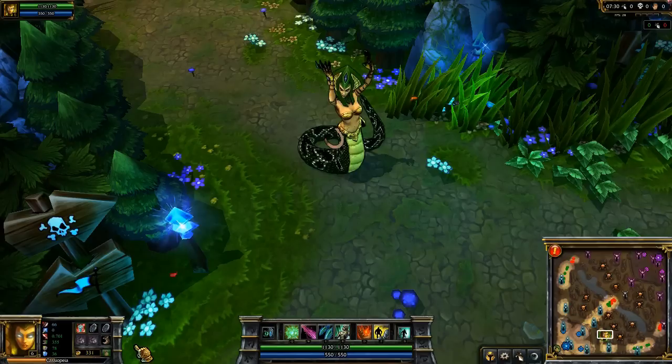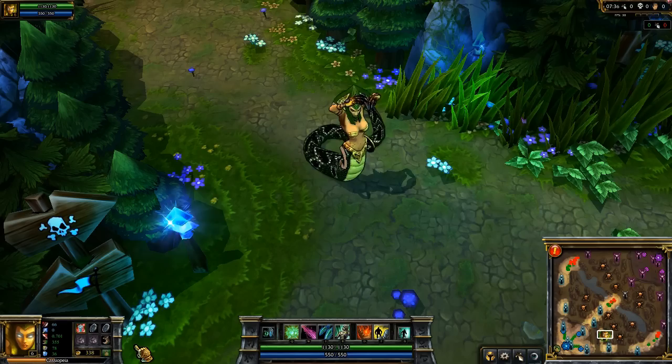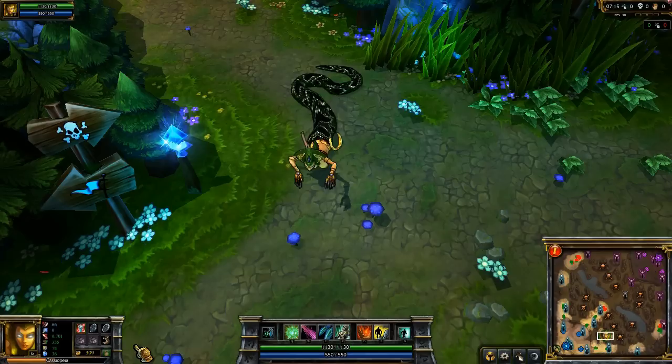Welcome to the League of Legends Champion Spotlight, featuring Cassiopeia, the Serpent's Embrace. Cassiopeia is a very active mage champion, relying on positioning, leading her targets, and quick hands to reach her full potency.